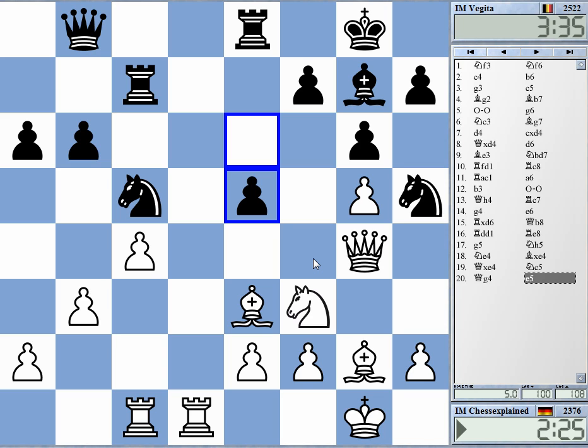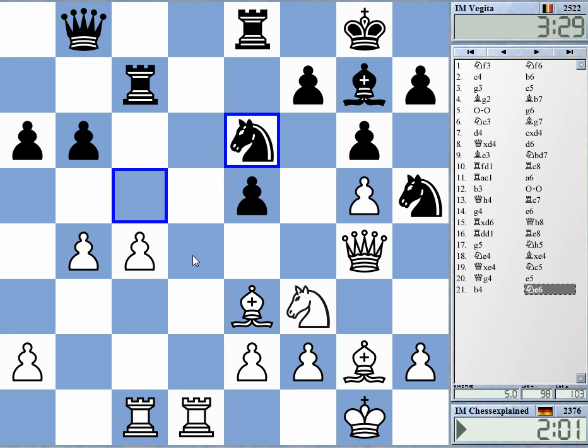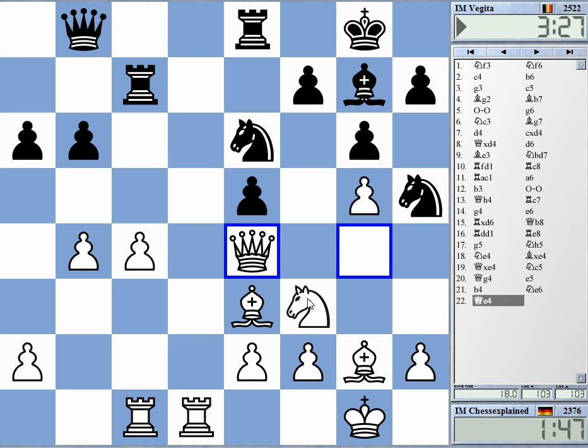Knight c5 — it's a bit uncomfortable to deal with that. I probably have to take it. Maybe go ahead on the queen side. After all, this is why I have my pawn there. Rook d6, probably not a move. I can go c5, still knight f4. Maybe should just go back here.